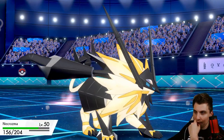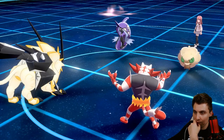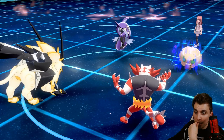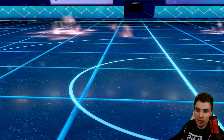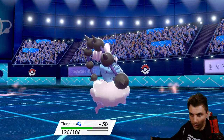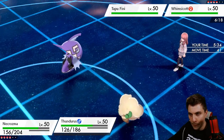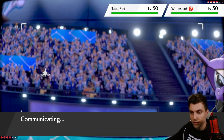Kind of want to keep Thundurus around a little bit later. I don't think the Whimsicott's got Taunt, so we can probably set up our Trick Room pretty freely. We can set Trick Room while we're here and Eerie Impulse into the Finny — just really neuter it, make sure it's not doing any damage. We can just keep doing that until Thundurus is no longer needed.